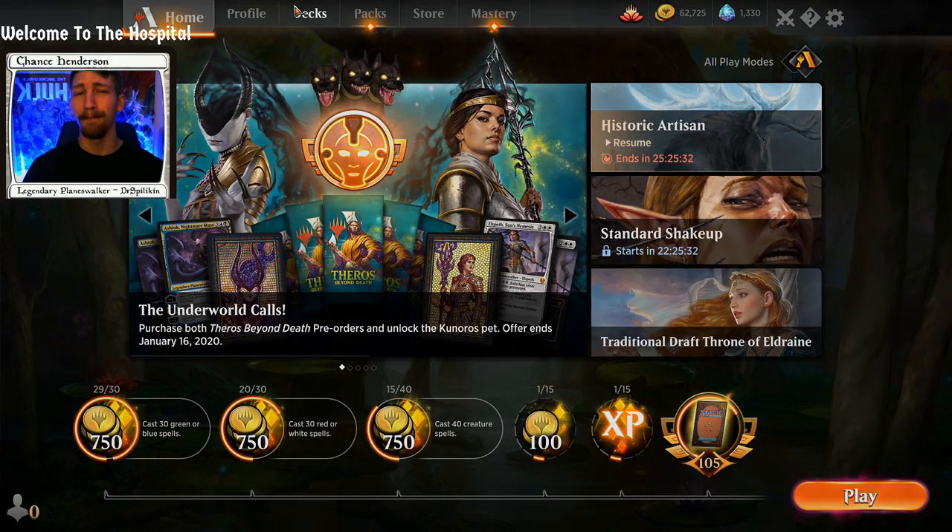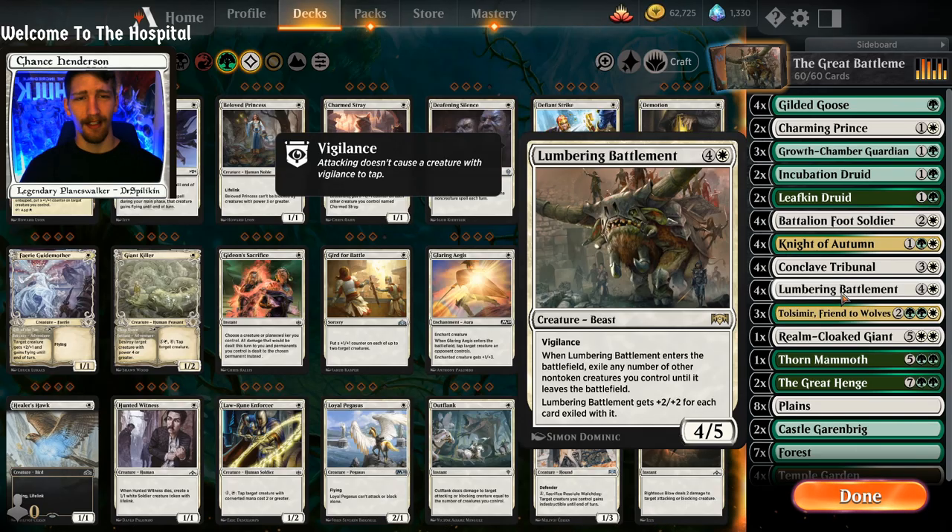What's up everybody, my name's Chance and today we're hopping back into Standard with a card I hadn't thought about in a really long time — Lumbering Battlement. Before we get into the deck tech, if you're new here please consider subscribing, leave a like if you enjoy the video, and leave questions in the comments. You can also support the channel by hitting the Join button or heading to TCGPlayer.com with promo code 'The New Dr. Spilken.'